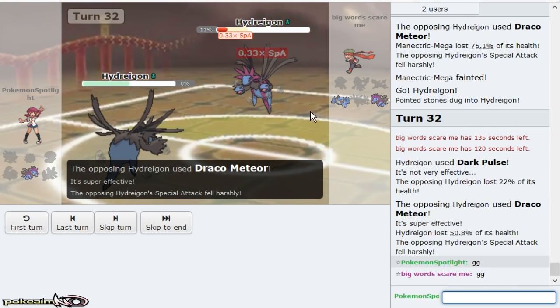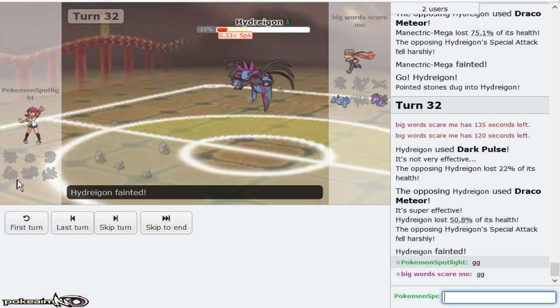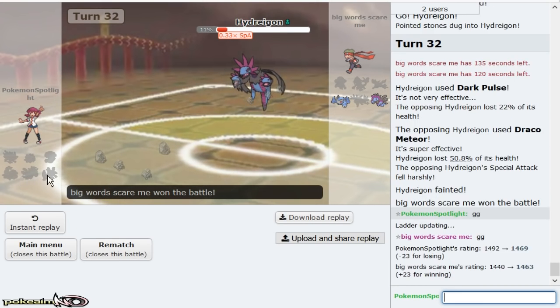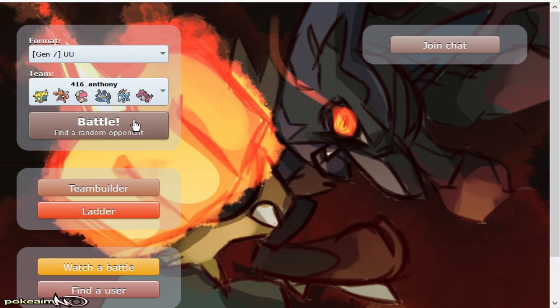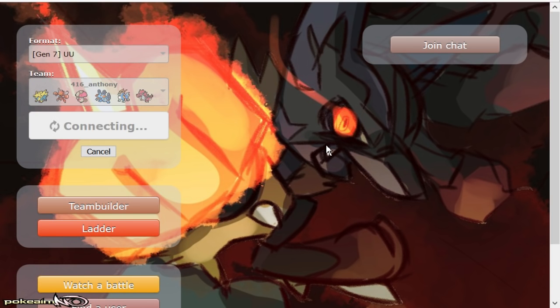I mean that one came down to that turn. I don't know how to keep my team with no Dragon resist less weak to a Dragon type like that. I'm gonna try one more game with Anthony's team because I feel like that game was kind of cheated from me — not cheated, but I got a crit from RNG. He actually apologized to me on Discord, I just noticed that.